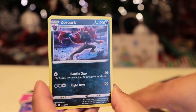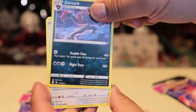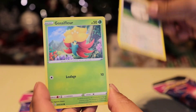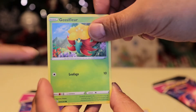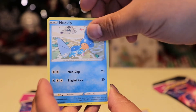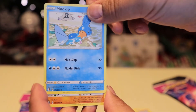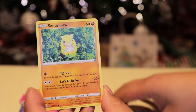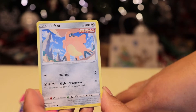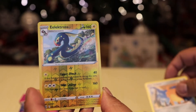Oh, Zoroark! We don't have that one either. We also don't have Zorua. Let's see — it's very common, very common Mudkip, very common. There's a Sandcast in the back. Ready? Let's see — the next card is Sandshrew.